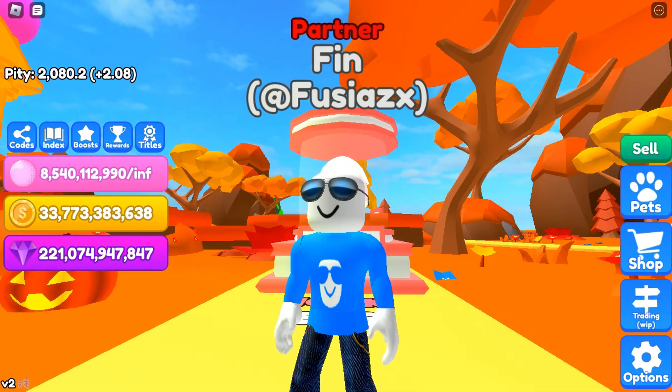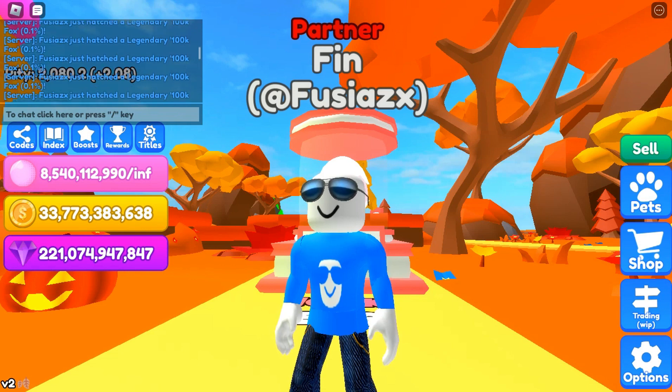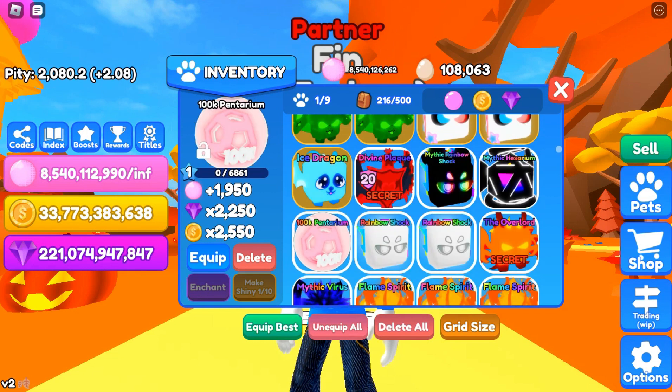After around 30 minutes, we got the other two legendary pets. Here we have the 100k Pentarium, which is a tier 3 legendary, and scrolling up we have the 100k Bubble, which is the tier 2. The 100k Bubble has 923 bubbles, a 1.1k gem multiplier, and a 1.1k coin multiplier. The Pentarium has almost 2,000 bubbles, a 2.2k gem multiplier, and a 2.5k coin multiplier.